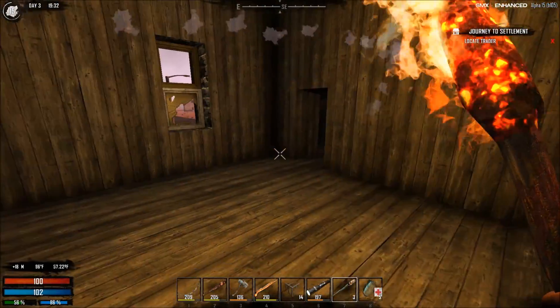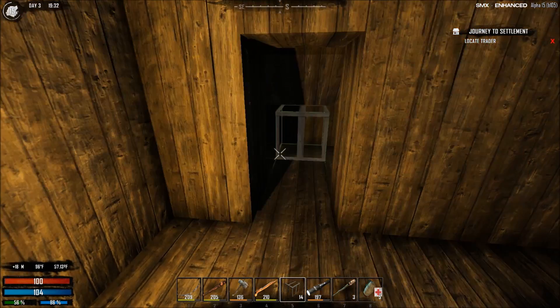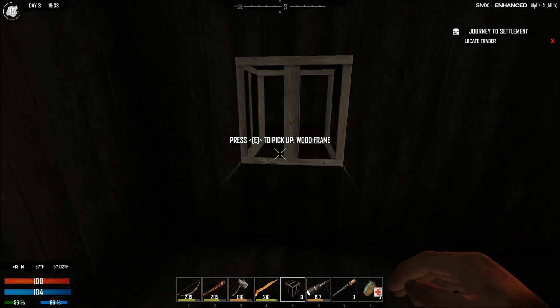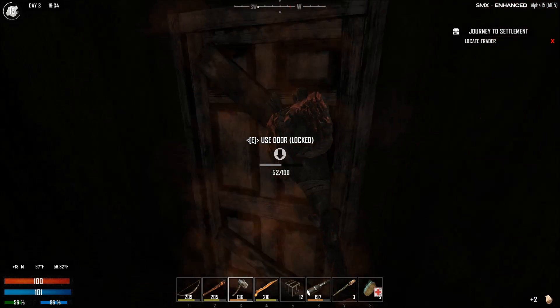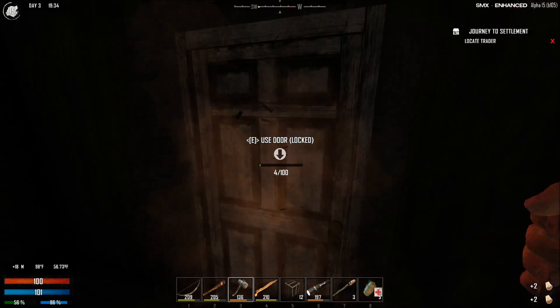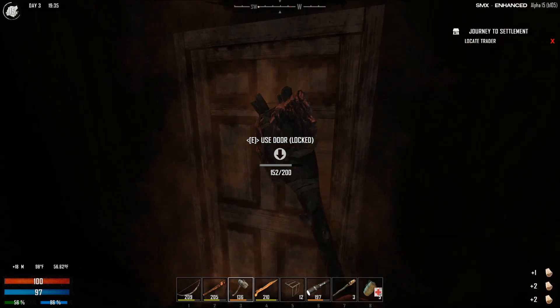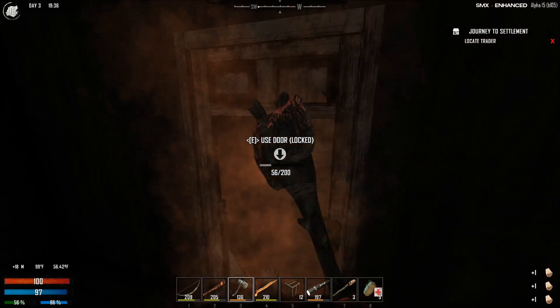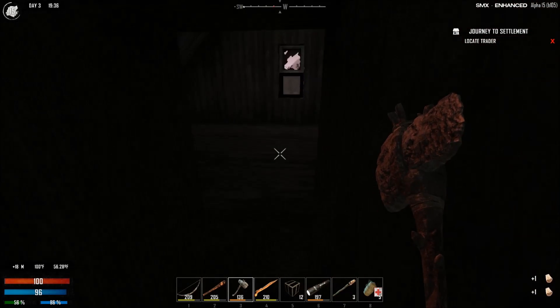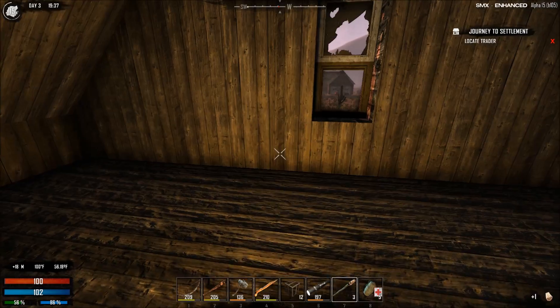Anything? Bueller? Ferris Bueller? Alright, let's go in this door and see what we can find in here. Maybe we'll find something good - a bookshelf with a good schematic on it. We found quite a few good schematics. I would like to find the regular shotgun schematic, that would be nice.